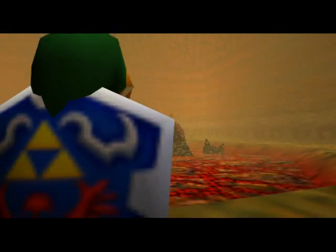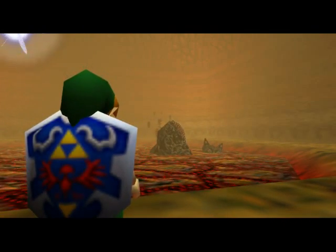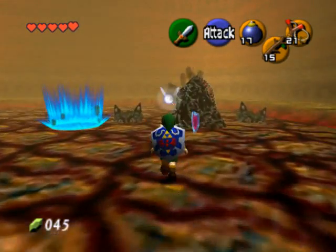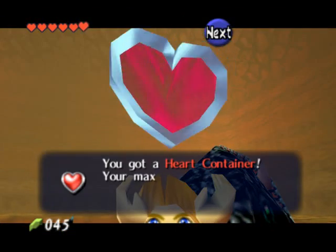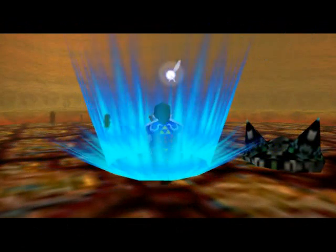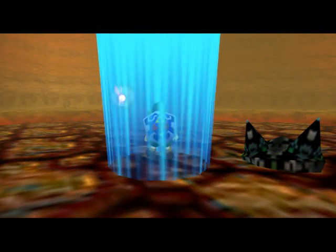Once he's dead, be sure to snag the heart container that he leaves behind. This will increase your health by one whole heart. After that, just step into the blue light and that's all there is to it. Congratulations — you just defeated the second boss of the game, King Dodongo. Now let's go talk to Darunia and get the Spiritual Stone of Fire.